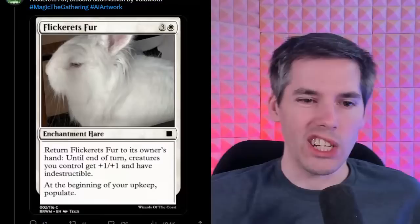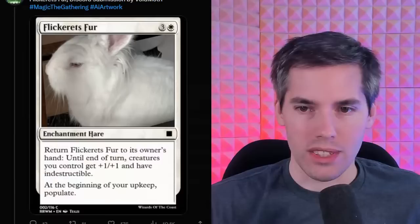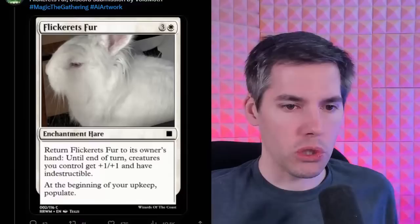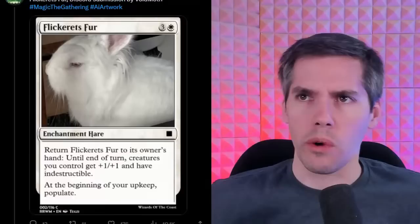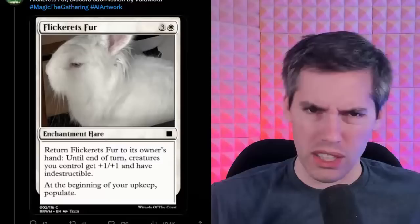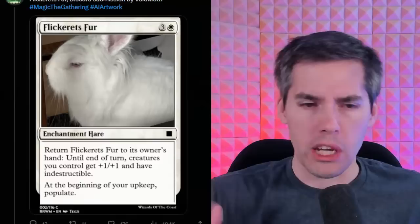The Flickert's Fur — a white 3-generic enchantment Hare, with a literal picture of a bunny that's not even art, just a picture of someone's pet rabbit. Return Flickert's Fur to its owner's hand — that's a cost. Until end of turn, creatures you control have +1/+1 and have indestructible. At the beginning of your upkeep, Populate! Populate is the mechanic where you get to create a copy of a token already on the battlefield. This will perpetually populate every turn.